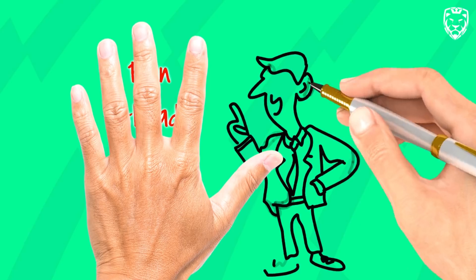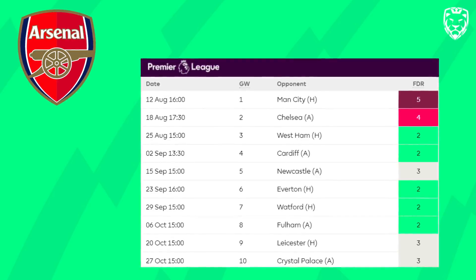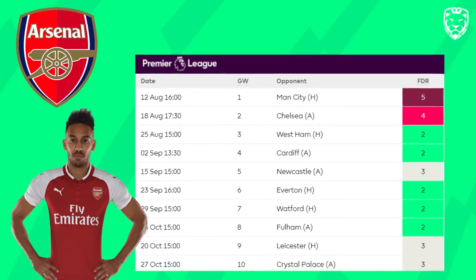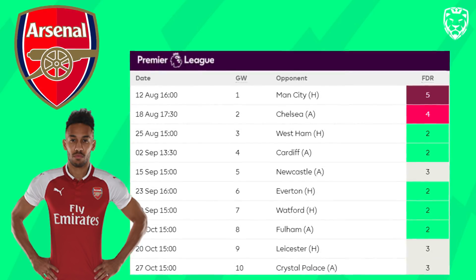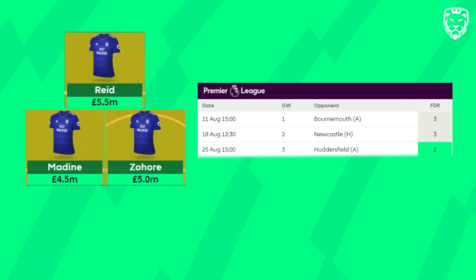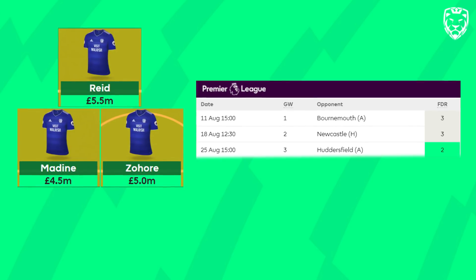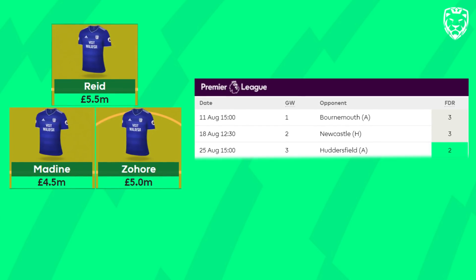The fourth rule: plan ahead. Experienced FPL managers select their players and make transfers with the next 4 to 6 games in mind, so be patient with your players. For example, you choose Aubameyang to start the season and he doesn't produce points in the first 2 games versus Man City and Chelsea. These are difficult fixtures and any returns would be a bonus, but the real reason you got him should be for the following run of fixtures. This principle also applies when making transfers — don't just buy a player for a single upcoming gameweek.